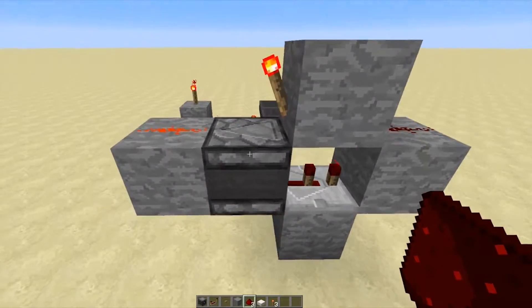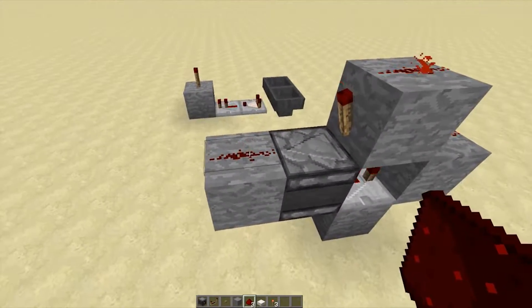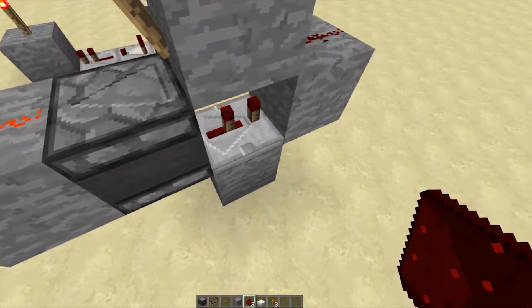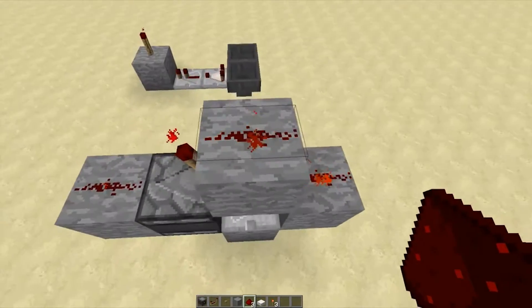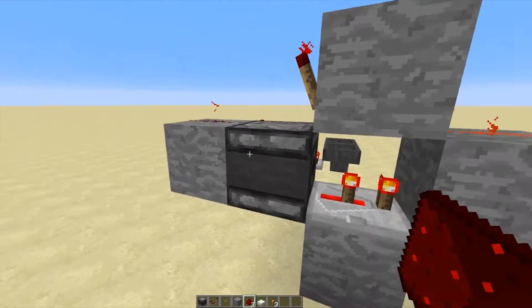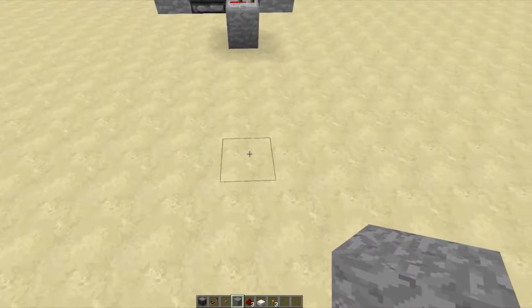Basically the way this works using the observer block is that it's detecting a block update on this block — the redstone turning on — which outputs a redstone signal into this repeater, traveling up and turning the torch on and off, which once again creates a block update. So it's an infinite loop.